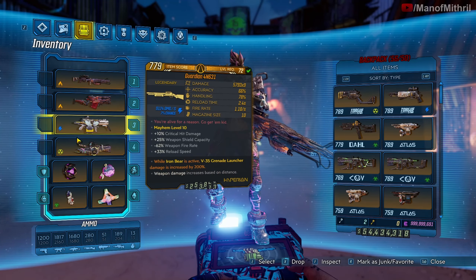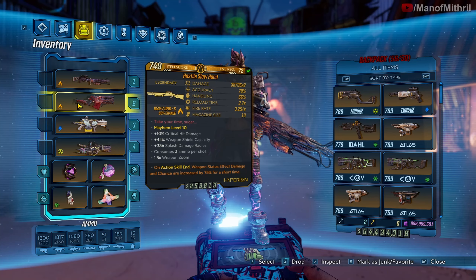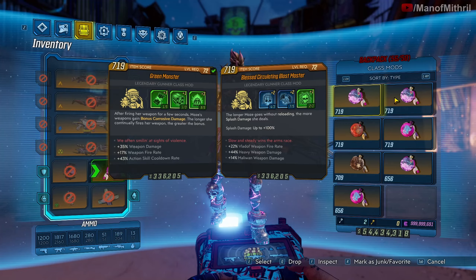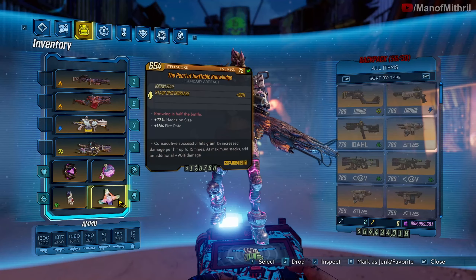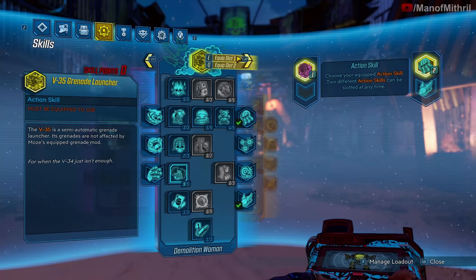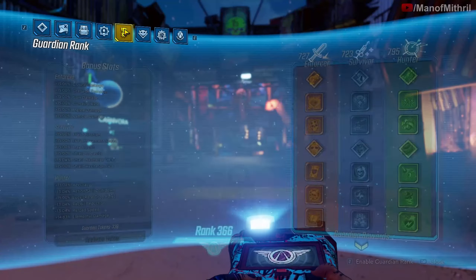I might keep the Infernal Wish on for now because it is times two, and with the Infernal Wish it becomes times three. Let's put on a Blast Master, and then a Hyperion Company Man if I have one — I do not, so I guess it's going to be the Pearl. Here's the build.